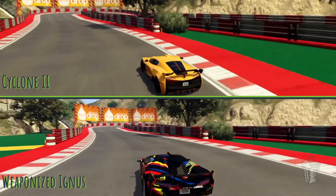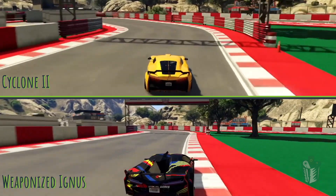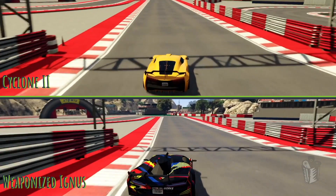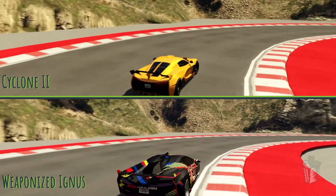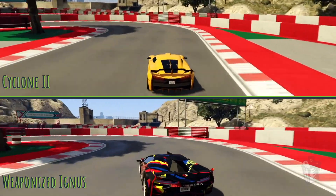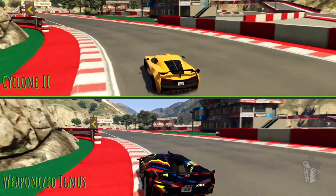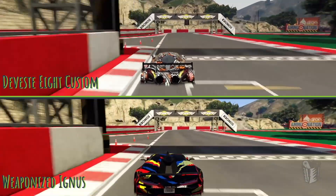We're putting the weaponized Ignis and Cyclone 2 against each other again. If you've already seen this battle, feel free to jump ahead to about 4:04 to see the Devastate in action. The acceleration from the Cyclone 2 is so intense — we saw that in the quarter mile test. It has tons of understeer and is tough to control, but the acceleration makes up for it because it's so quick. Then the weaponized Ignis starts to come back on the Cyclone 2. It's fast but incredibly nimble, and through that last tight sector, it pulls out a pretty big lead.